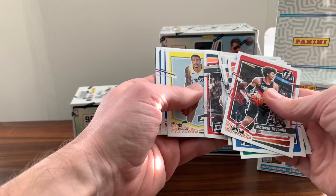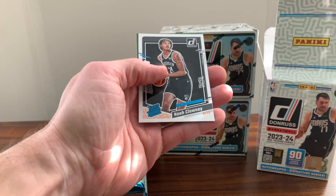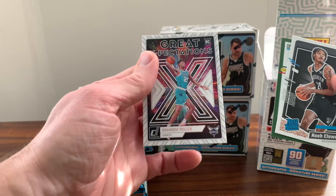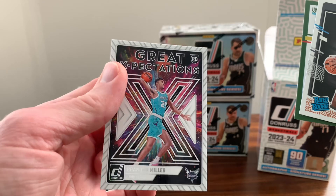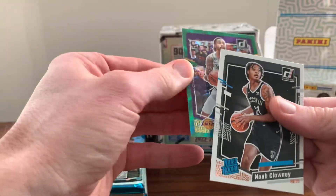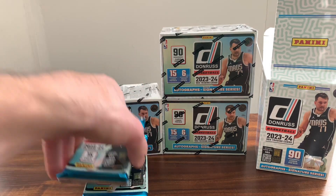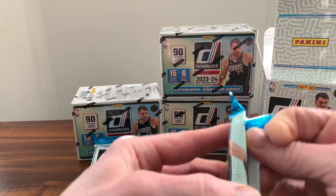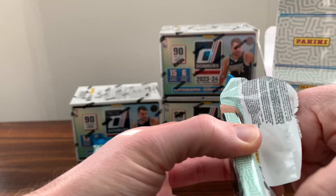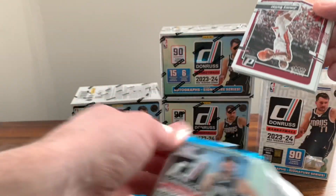Most of them are upside down. So we got Noah Clowney, got a backwards card, got a Great Expectations — Brandon Miller. And the D'Angelo Russell, not numbered. I'm not big on reading the backs of the boxes, so I'm not sure exactly what we're supposed to be looking for beyond the key cards.